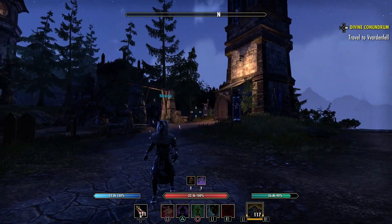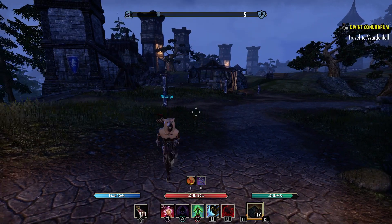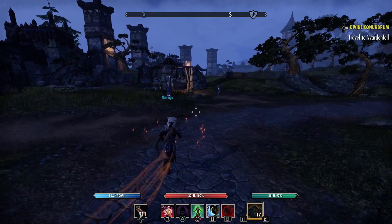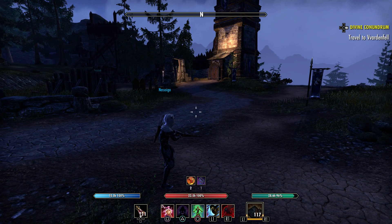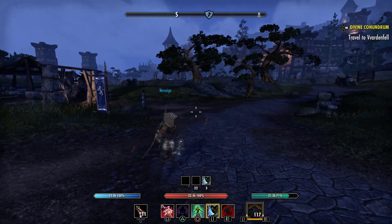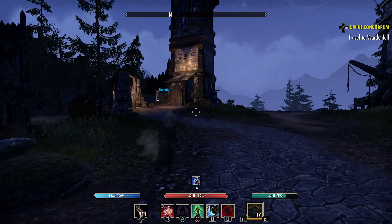Instead of rolling to get Hasty Retreat, you just sprint. If you're getting chased by a zerg and you have to run-roll-run-roll, you're wasting so much stamina doing that. With Coward's all you have to do is sprint, and if you get snared or CC'd just shuffle and go. You're taking 30% less damage while you're doing that.